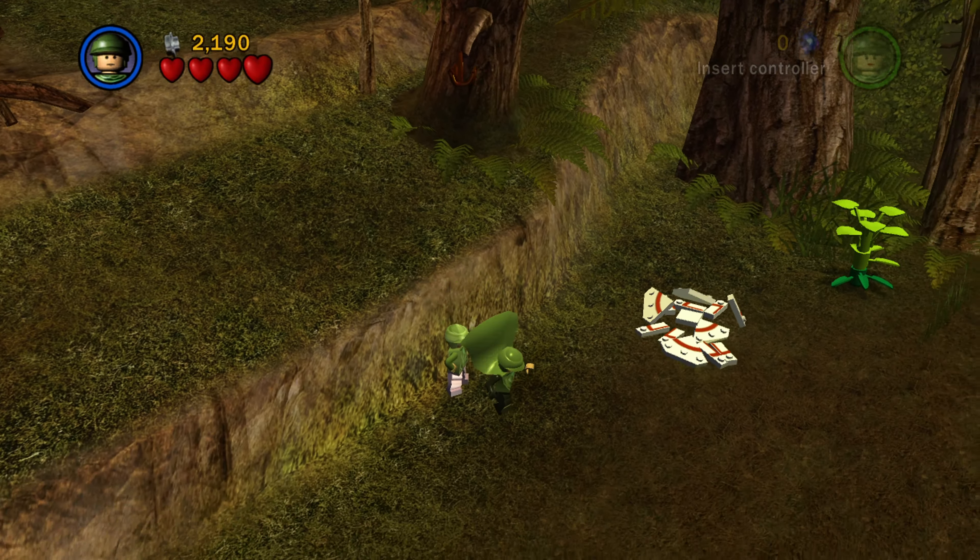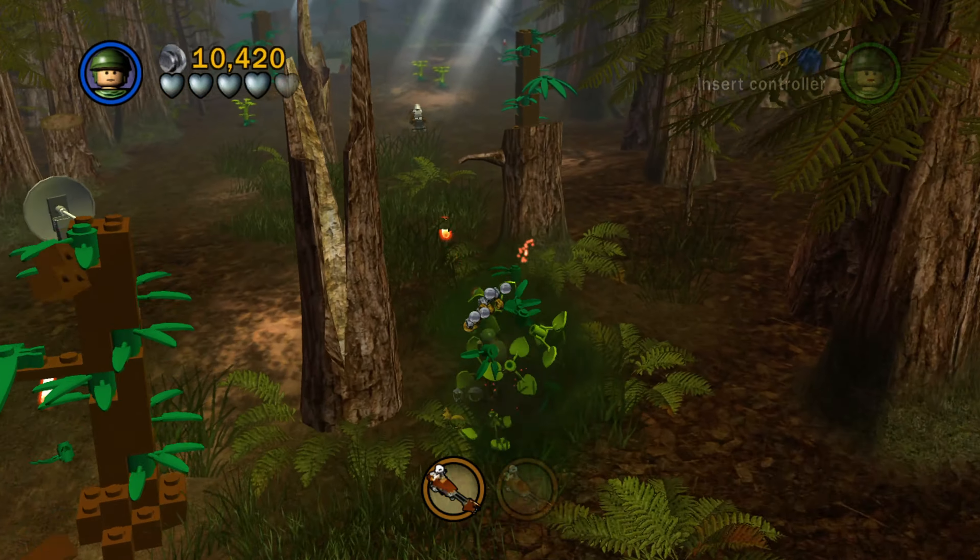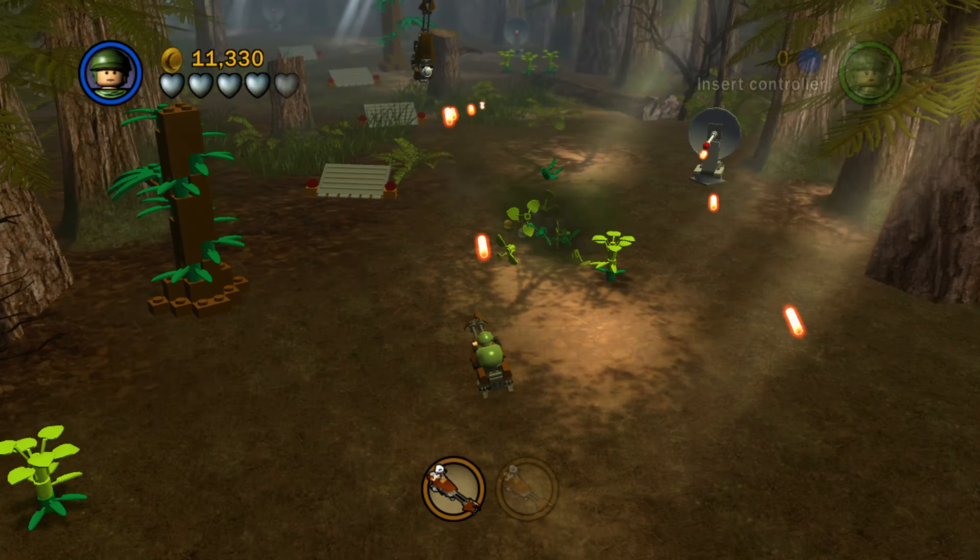This is actually a pretty cool level. How this level works is you're going to do these speeder sections where you're shooting down stormtroopers on speeders. Right now we have to do two — I just took out the first one, and I'm about to take out the second one here. So basically just keep shooting forward, and every now and then when they do a loop, you want to make sure you're staying behind the stormtrooper speeder so that you can shoot them.